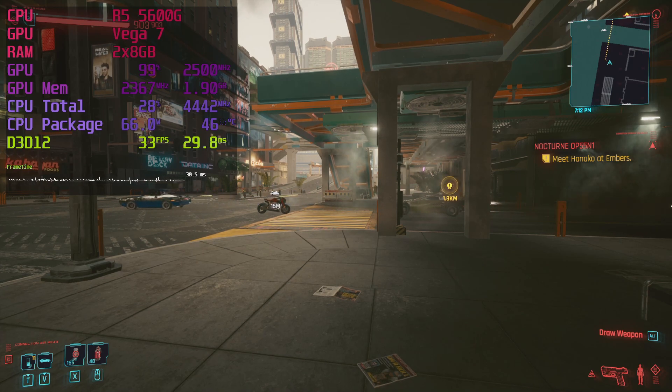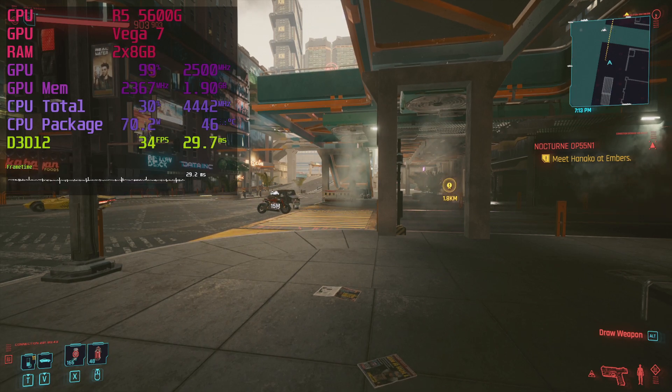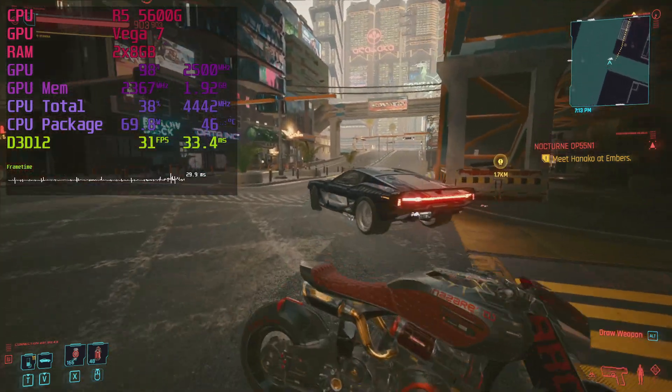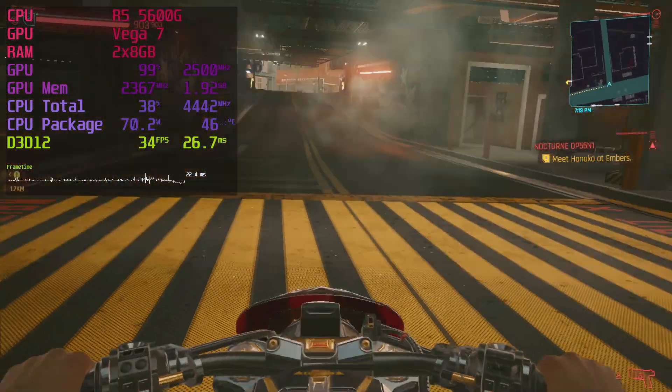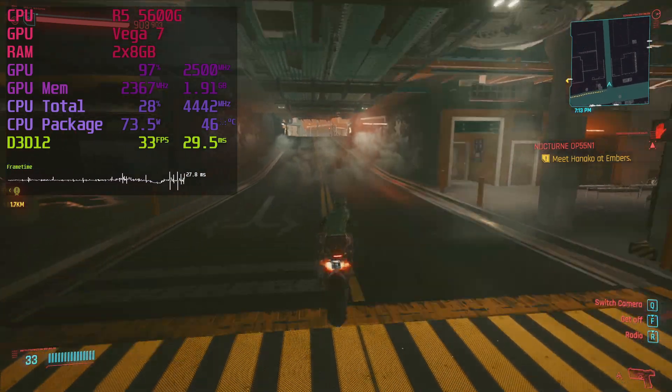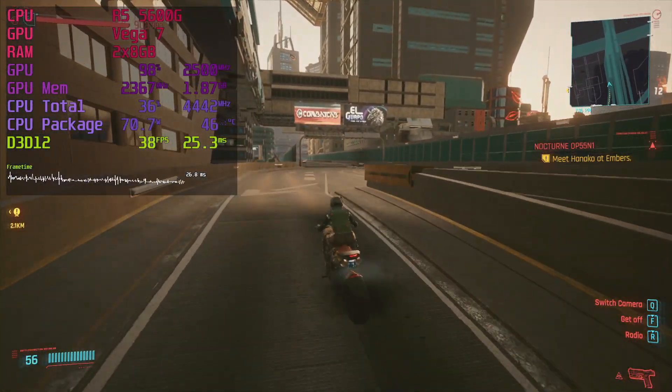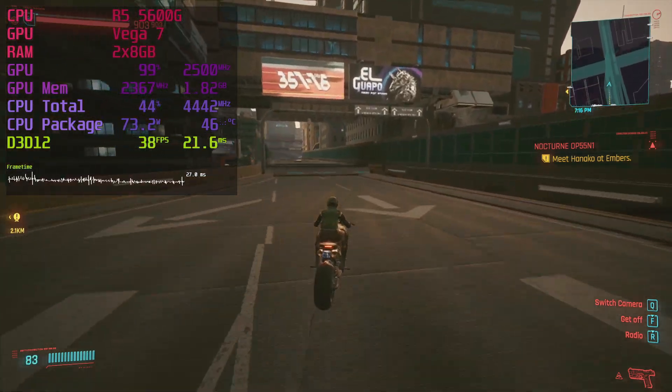First up is Cyberpunk 2077, which is, to date, the only game that runs on Red Engine 4. The settings are the low preset with 16x texture filtering and high textures, and the resolution scale is 80% of 1080p. On the streets in the busy city, I get about 30fps, while in less active areas like the highways, it improves by about 5fps.